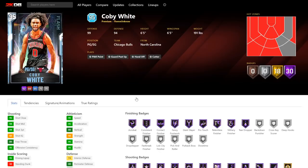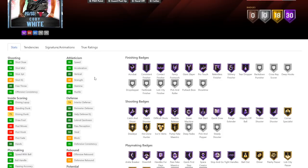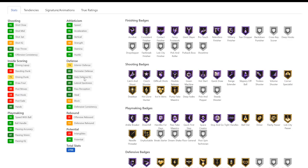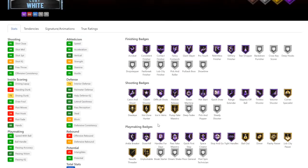And we have got Coby White. Coby White's a card I'm kind of interested in. Didn't realize his wingspan is only 6'5". But he is still a 6'5" point guard and he's still going to be like 1,000 MT. Driving dunk of 75 is not great at all, but he's got a great three-ball, great mid-range, great speed, two-ball acceleration. Not great defensive stats. He does have half clamps, no interceptor, no intimidator, which are huge — the most important defensive badges for a guard.